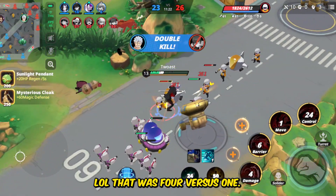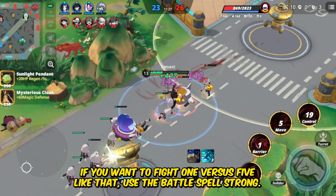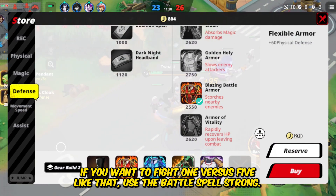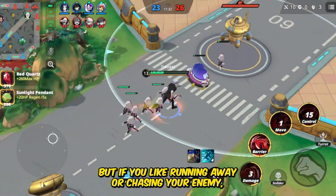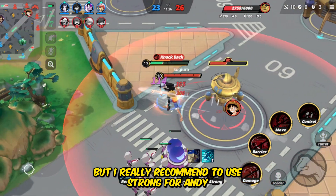Lol, that was 4 vs 1! Did you see that HP when I used the battle spell Strong? If you want to fight 1 vs 5 like that, use the battle spell Strong. But if you like running away or chasing your enemy you can use the battle spell Flash, but I really recommend to use Strong for Andy.